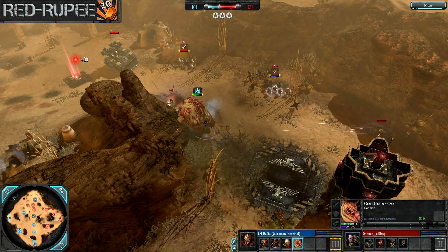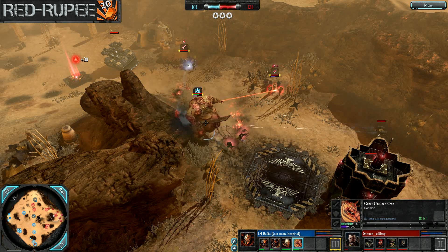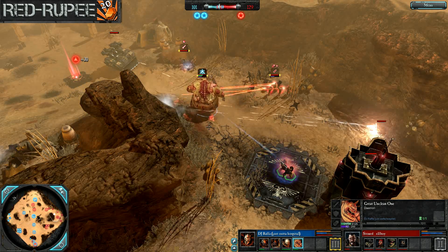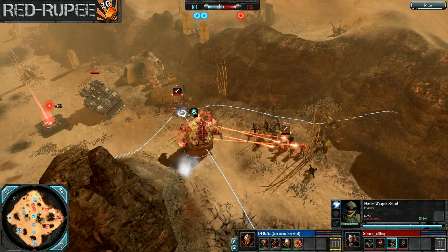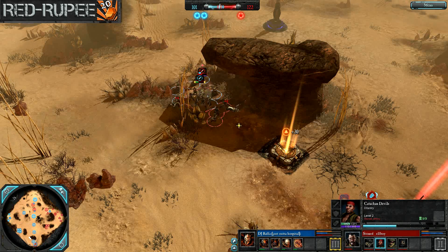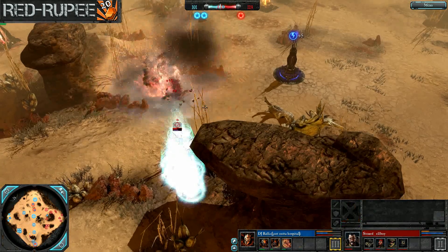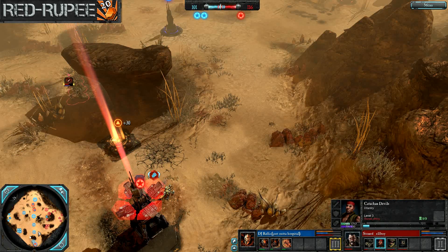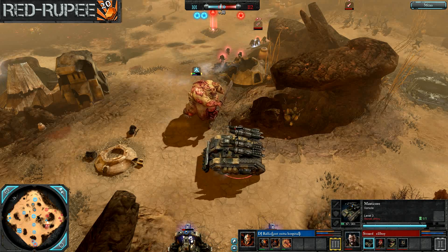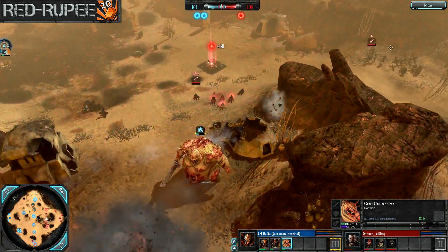Elf Boy is down to just three infantry squads and his hero. He's got the Manticore hanging around, but all that thing's going to be doing is dodging around this rock structure trying to dodge that Great Unclean One. Another Manticore strike on the center point takes out two models. Elf Boy's pretty much just stuck in his base trying to keep his distance from the Great Unclean One. 101 to 113 — Manticore goes down to the Great Unclean One, and that's going to greatly hinder Elf Boy's ability to keep these VPs.